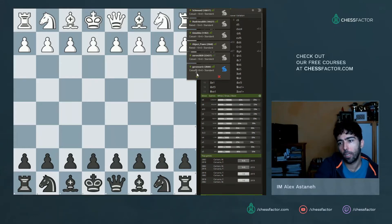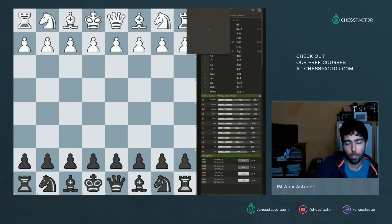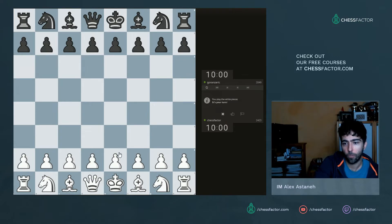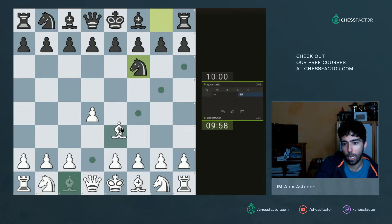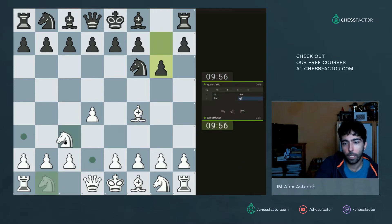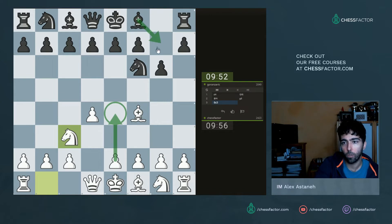Goran is here with the 10+0 challenge so we play. I'm going to go d4 and then bishop f4 in London system style. He goes for g6 and I like this idea of knight to c3. My threat is e4 — if he just goes bishop g7, I'll build up a big center.